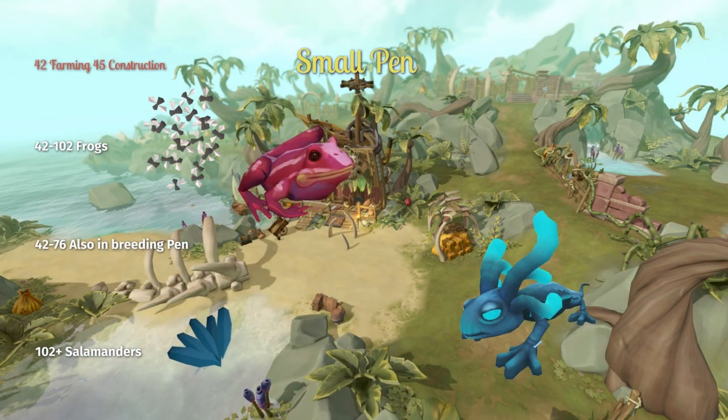Now let's talk about the Ranch Out of Time, starting with the small pen. You unlock this at 42 farming and 45 construction, and you can also build the breeding pen at this level. From level 42 until 102, put frogs in your small pen, and also put them in the breeding pen from level 42 until 76. Frogs eat insects, and you can purchase these from the Yanille Hunter Shop. At level 102, you can start raising salamanders, and these eat woad leaves.